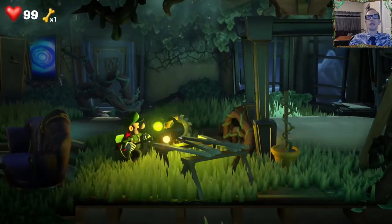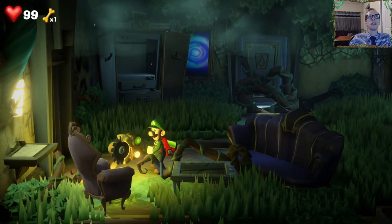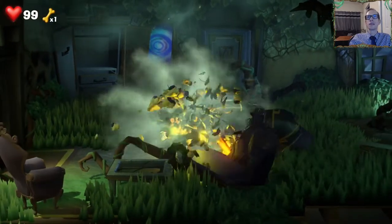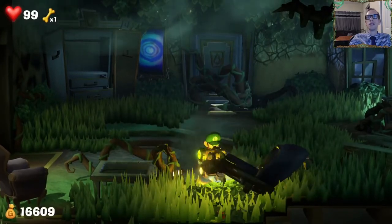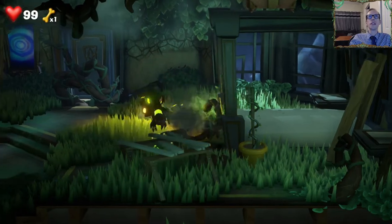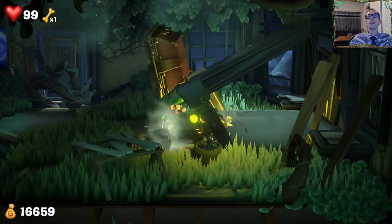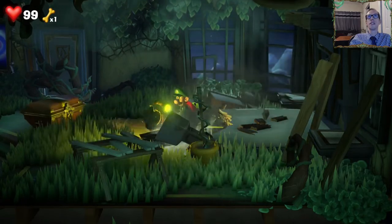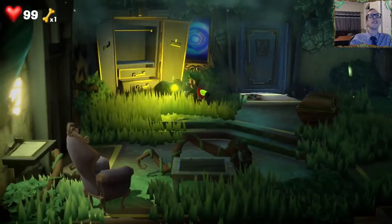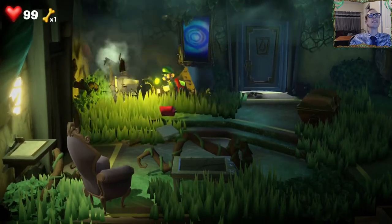Ooh, chainsaw time! How do I use this? There's definitely a way to use this - oh, I gotta turn it on. There we go, chainsaw! You basically gotta just flash your light at it to turn it on. Breaking this bed - ooh, treasure chest. They had to put in violence for the USA - this is a chainsaw massacre right here. Get this couch.